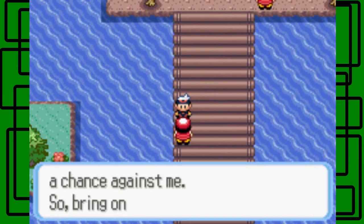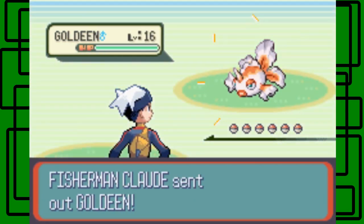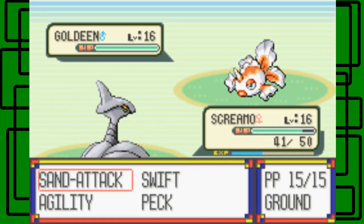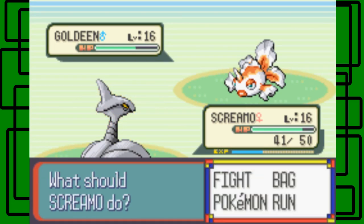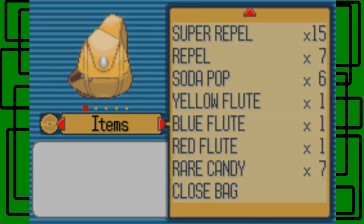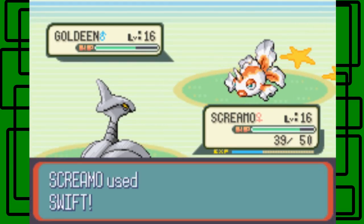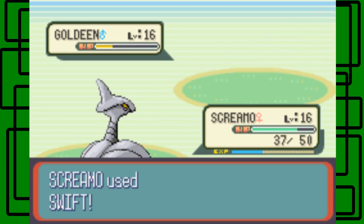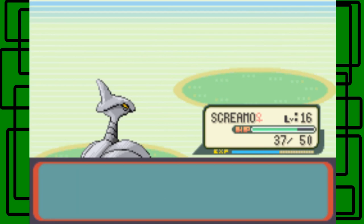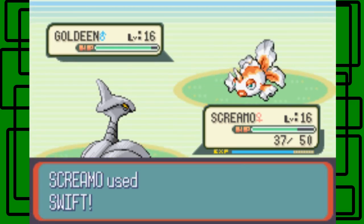Another fisherman challenges us. Camper Cloud or something — starts with a C. He sends out Goldeen. Supersonic — good thing I have the Yellow Fruit now. One attack won't do that much because Skarmory is half Steel-type. Another Swift attack. He has four Pokemon, half of them are Goldeen, which is easy for Skarmory to defeat. Supersonic again — I'll just use the Yellow Fruit. He has three Goldeens and a Barboach.